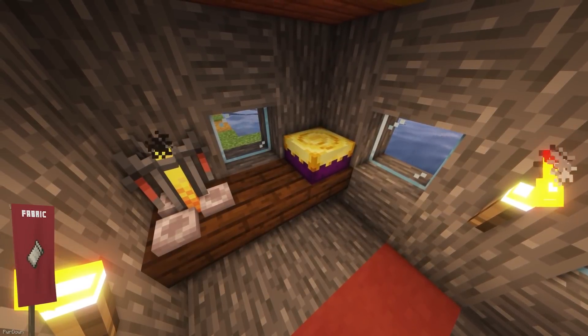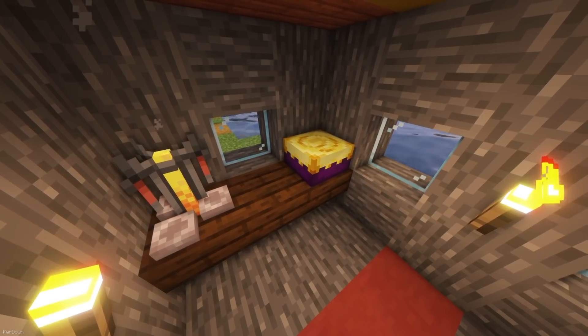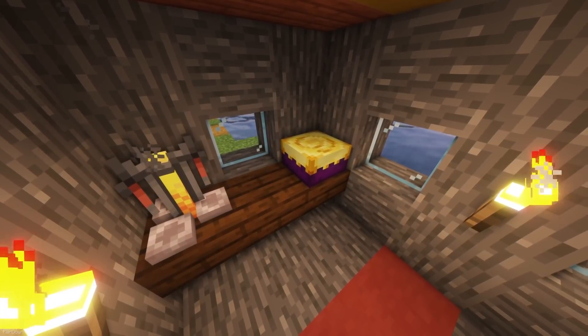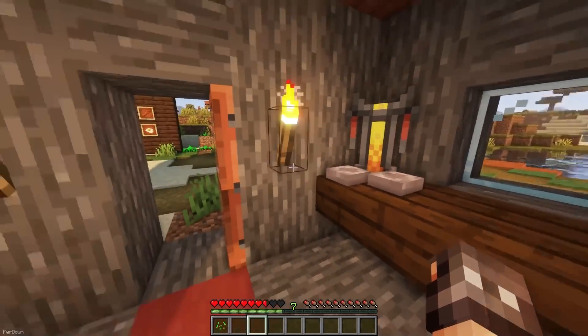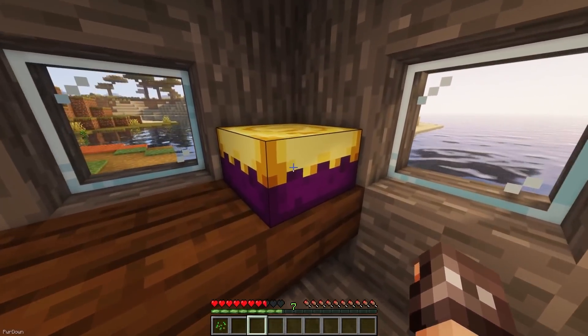The Endless Cake is an infinite food source, allowing you to eat it whenever you want to replenish your hunger. It can be crafted mostly in the same way as a normal cake, except you replace the Chicken Egg with a Dragon Egg. The cake can only be placed down once, so make sure to choose a suitable location.